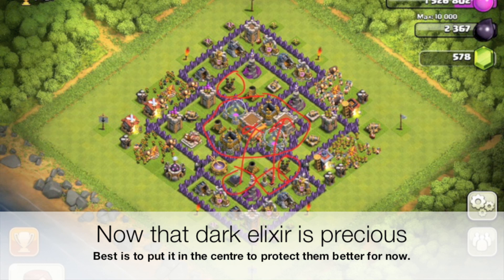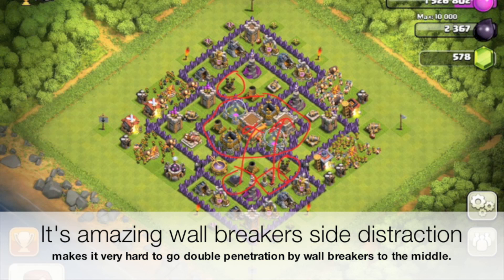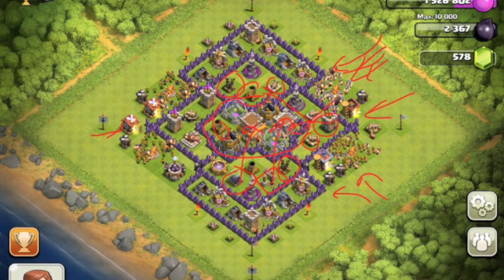The air defense is at the top and bottom; if it can be placed in the center that would be the best position, but it is a bit crowded there. It's very hard to attack the center with wall breakers because when enemies attack from the top or side, the wall breakers will be attracted to the side rather than going straight through. This is a very well designed base, which I like very much.